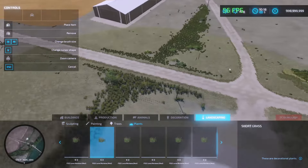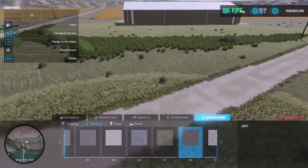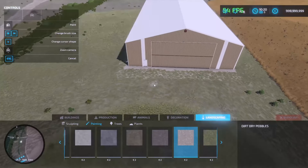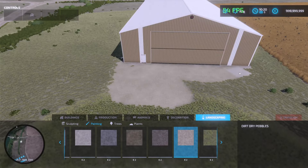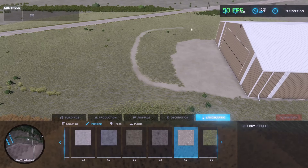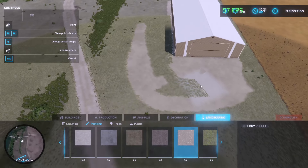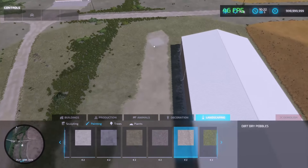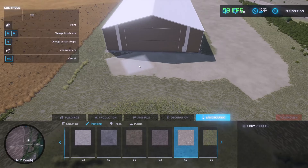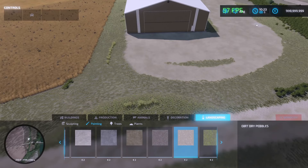Let's do the same thing over here — we'll get a path going into this farm. Let's get this little apron made here. Farmyard that kinda goes out around here. Now we gotta decide if we want our silos on this side of the farm or the other side. That's what we're gonna have to think about here.